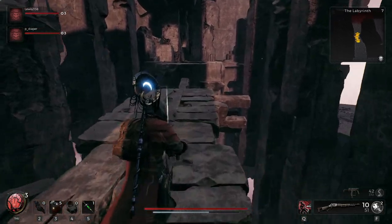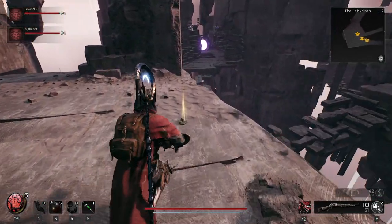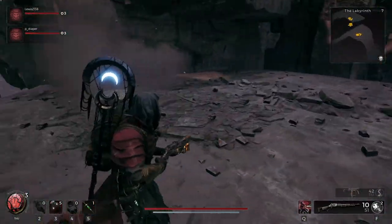With this key, head back to the very start of the Labyrinth - I think it's called the Fortified Ingress or something like that. Then you want to head up the stairs to the right-hand side of where you look towards the big portal in the middle.